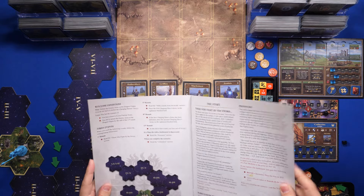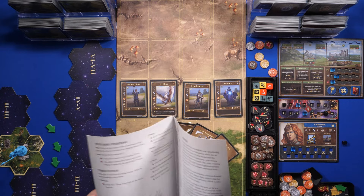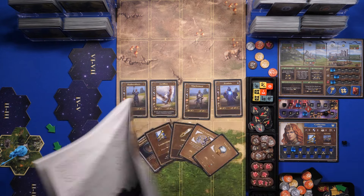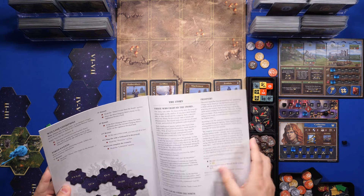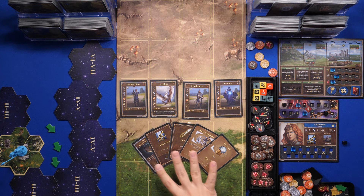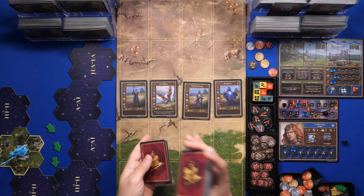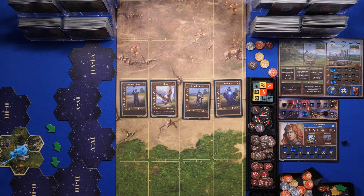The goal of the scenario is to reach the Dragon Utopia on this tile and defeat the enemy hero army there. All the hero army specifications are listed here, and we'll bring out the enemy armies as needed. Keep in mind that when you find a map tile with a settlement, there's an event you have to read. These are the cards I brought from my second attempt at scenario two, and I'm going to shuffle them with my deck.